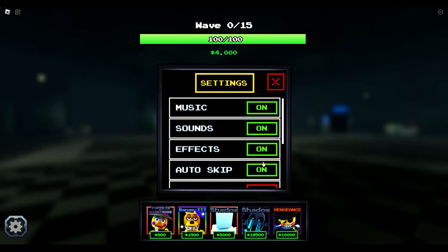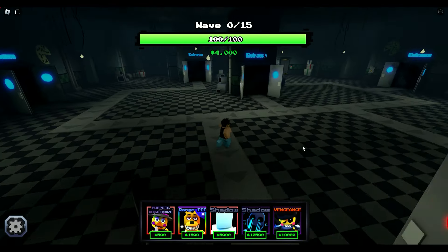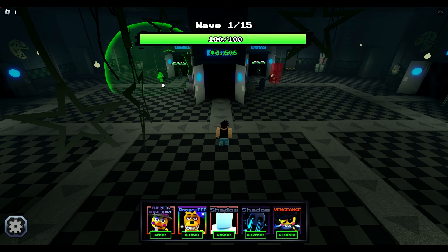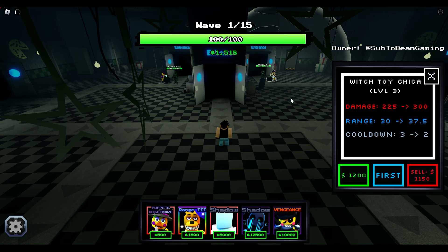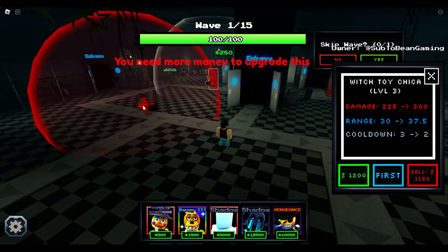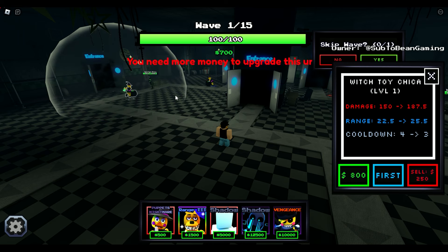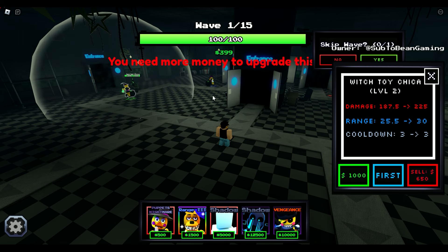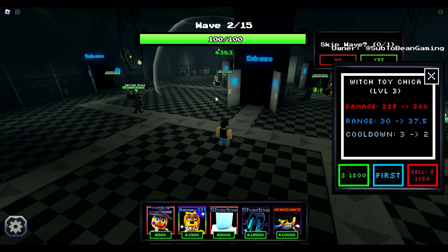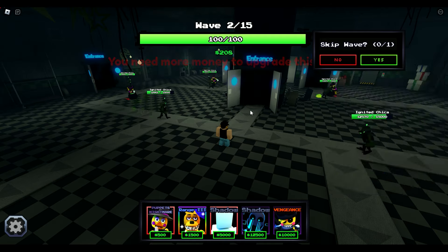3-4 Nightmare Mode. Make sure we turn auto skip off — we have to be exact, we have to be concise. We're going to put Witch Toy Chica here, and that one's completely maxed out now. Going to level up this Witch Toy Chica just a little bit, then place another one right here. Going to level up and max out both of them, not going to skip wave. Can we get to 1,000? Then finally $1,200 — one more upgrade. We are going to take some damage right away, which is totally fine.